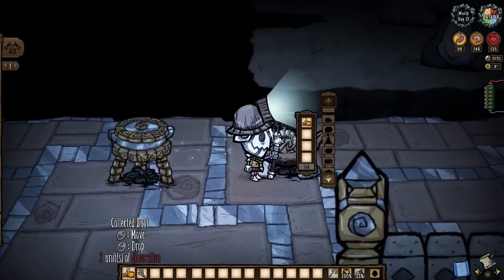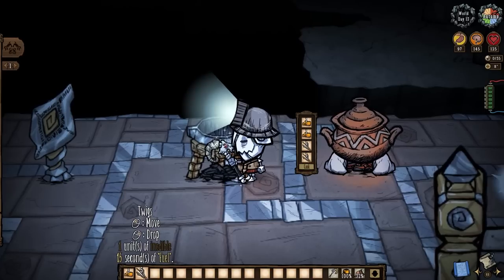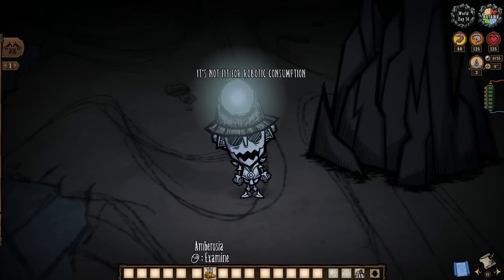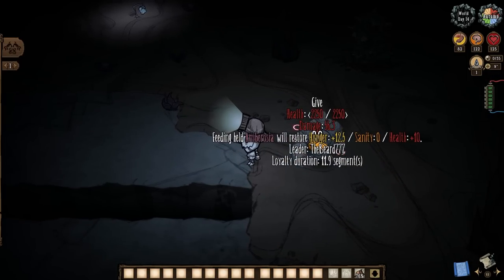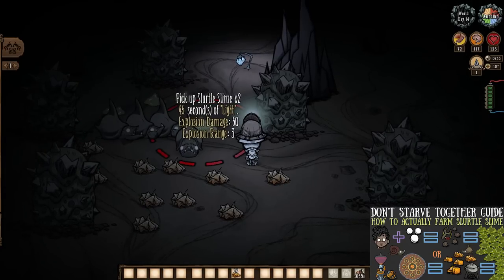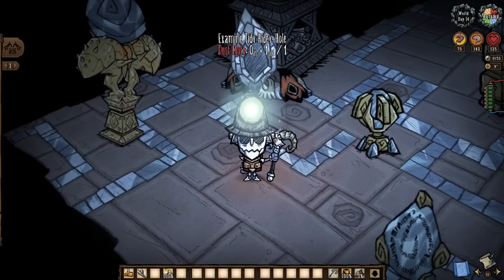And that's actually where we start our deep dive today — a simple recipe. That collected dust we mentioned can also be found in ancient kilns down here in the archives, but any additional chunks you make can just be used in any old crockpot. Used for what? Ambrosia, of course. One collected dust and almost literally anything else makes one ambrosia. And while ambrosia does literally nothing for us, our mineral-loving friends are gonna eat it all up. Rock lobsters count it for loyalty, although this is a complete waste. And slurtles and snurtles love it so much that they will provide the most amount of slurtle slime possible per bite.